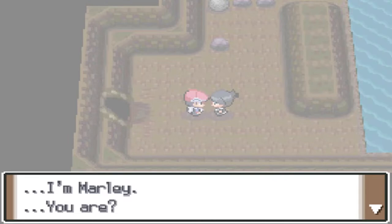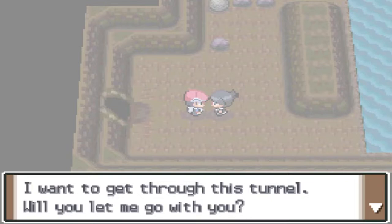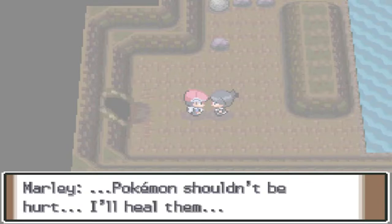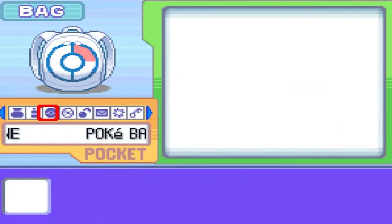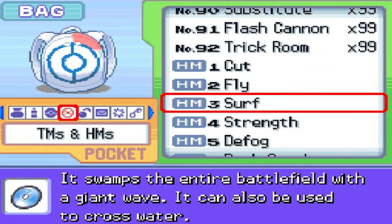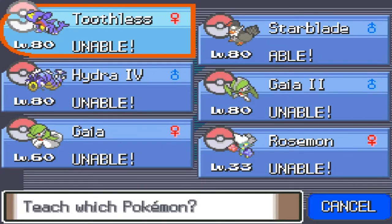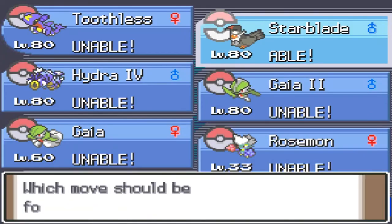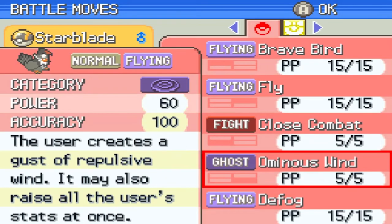Here we have a new individual. She says: 'I'm Marley. Will you help me please? I want to get through this tunnel — will you let me go with you?' Yes, I will. So here is another escort event. It is foggy, so we're going to have to use Defog and all that. Completely forgot about that. So let's go ahead and use Defog. Throughout this whole area we might be battling a trainer here and there.